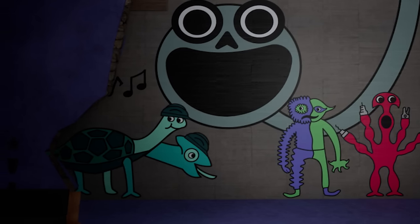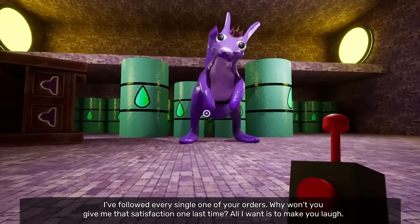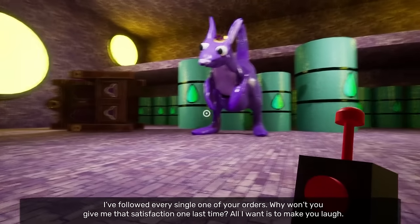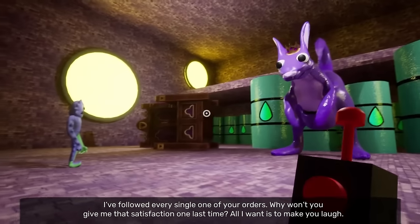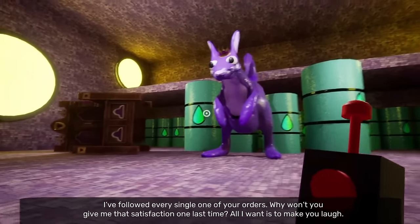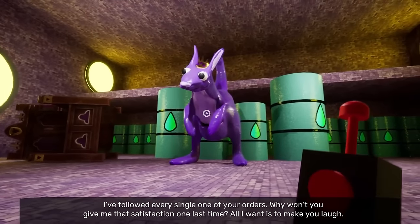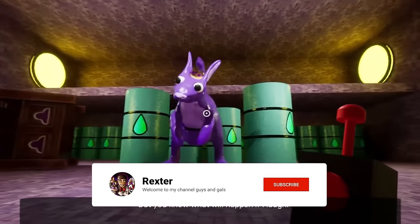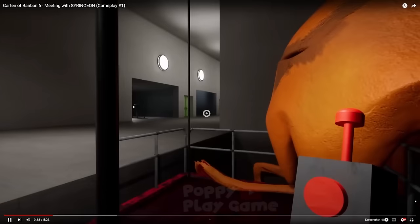With that said, let's play the 'what if' game. A creator by the name of Poppy Play Game has come up with some amazing fan-made gameplay of Chapter 6, and I really do think there is a realistic version of the Syringian in it. Let's go ahead and react to these videos, which take place right at the end of Chapter 4, as I believe this could be a possibility for the start of the chapter.